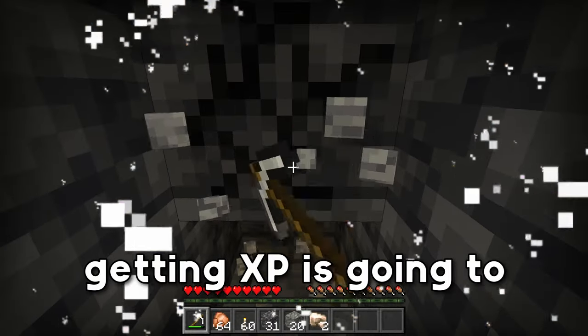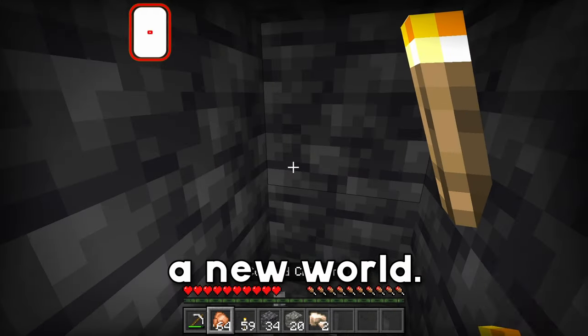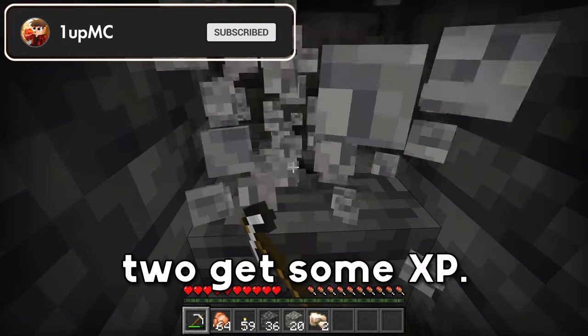The first method for getting XP is going to be strip mining. This is something that everybody does when they start up a new world, and that's because it's a great way to one, get resources, and two, get some XP.